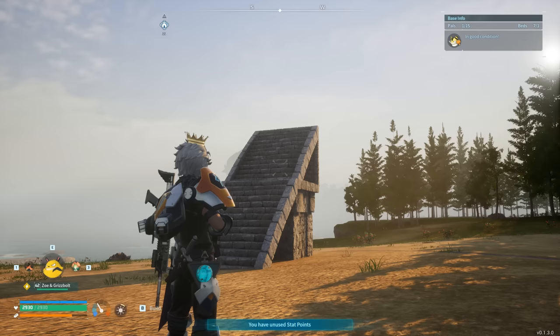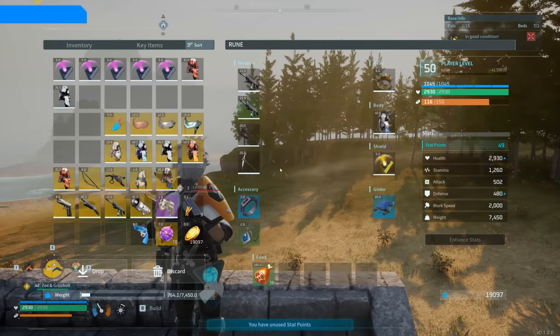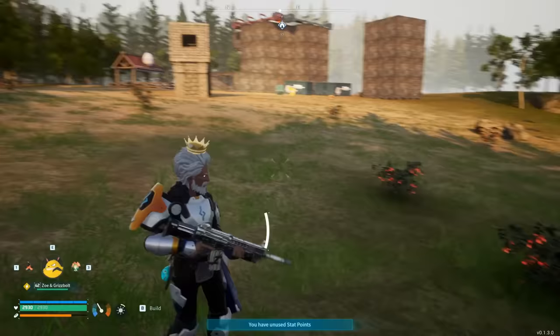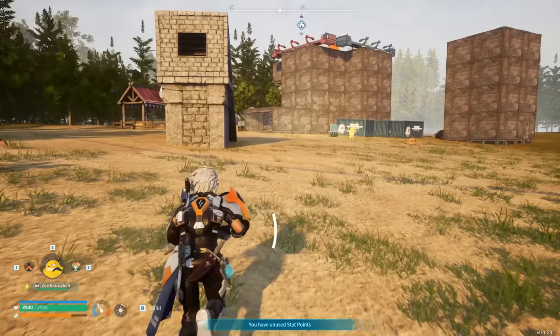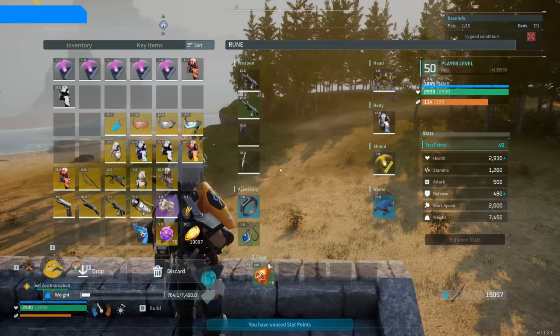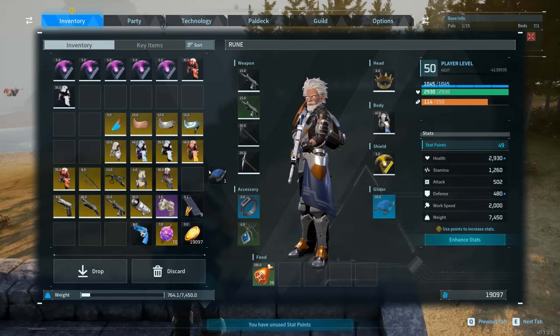We are going to talk about the glider glitch because this is probably the most interesting glitch I've seen in a game so far. What we're going to do is open up our menu — you're going to see that I have the Giga glider, but you can use whichever one you want. This is as far as I can get when I fly down normally. I'll go all the way towards the top of this ramp I have constructed and swap the glider with the shield.